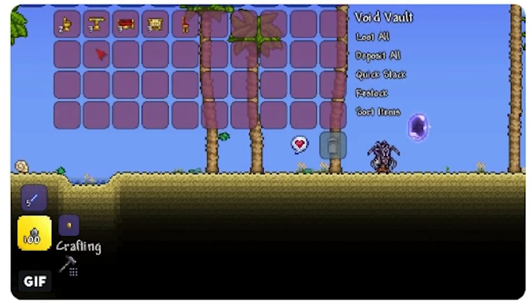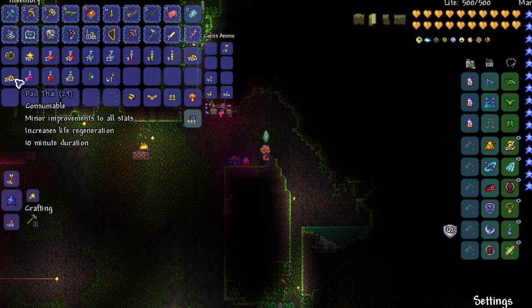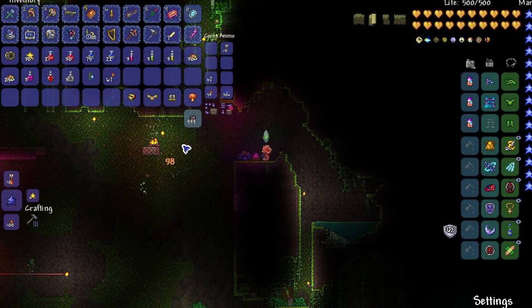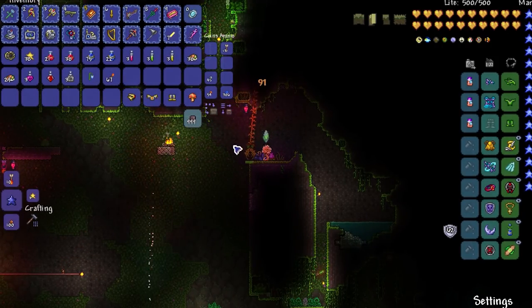If you're like me and you tend to forget about it, it goes right into the Void once your inventory gets full, so when you get done you can say, yeah, I did pick that stuff up — I guess I have to get it out of the Void now. And you can go ahead and use your handy dandy Void Bag, Void Vault, and pull it right back out of the Void.